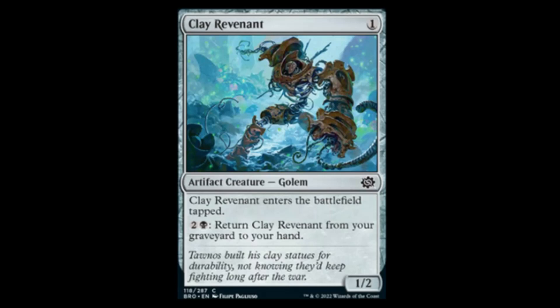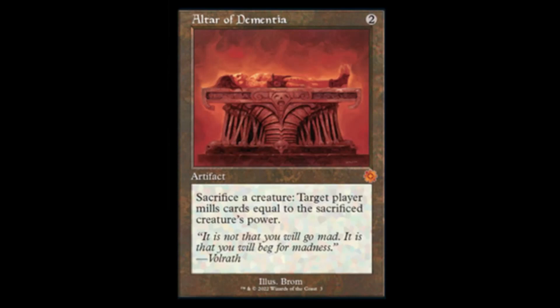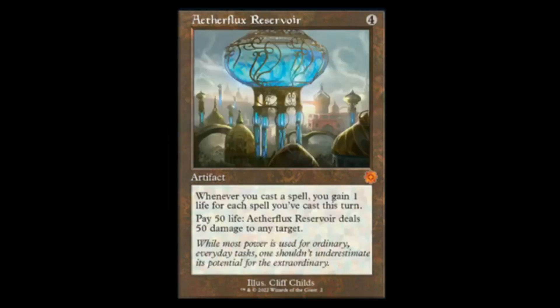Next we have a reprint of Altar of Dementia — disgusting. Especially with all the unearth creatures we're seeing. In limited you could easily run an Altar, unearth something, punch them in the face, sacrifice it, mill their cards — this is going to be a kill condition in limited and probably Standard too. If you're playing Standard in the new format you better run some disenchantment because you're gonna get wrecked.